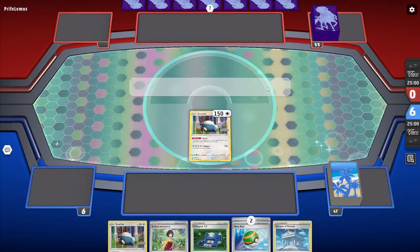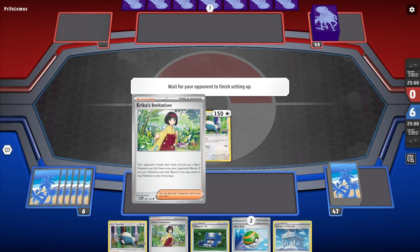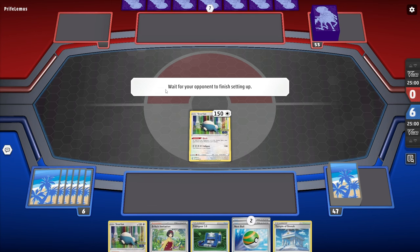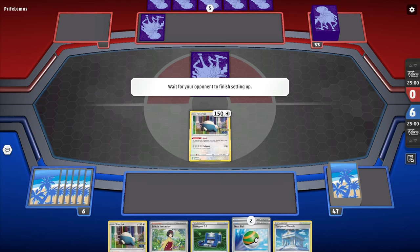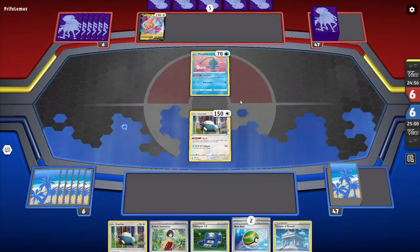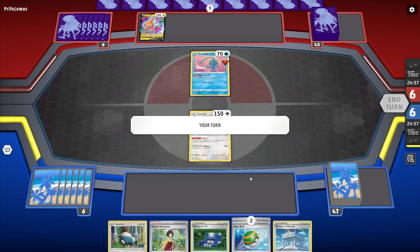I'll toss down the Snorlax. I have another one but no reason to bench it yet. My opponent could mess with my hand. I have Nest Ball, and Erika's Invitation is actually very good turn one because there's a good chance my opponent has Pokémon in hand. Once they see the Snorlax, they're not going to bench something they don't want in the active. So I'll probably just play Erika's Invitation turn one. They have two Pokémon that can't attack — maybe a Charizard deck — so they're in some trouble.